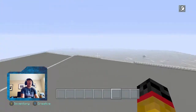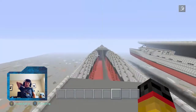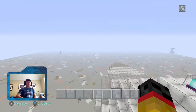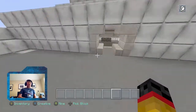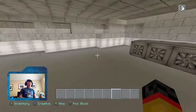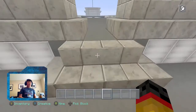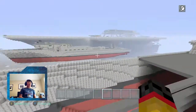Aircraft carrier world. I am going to go over the smaller ships first, and then move on to the giant aircraft carrier. This is my ship — I haven't really done much, except I turned this into my own room. I'm not turning this into a military ship; that's what the giant aircraft carrier is.